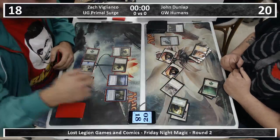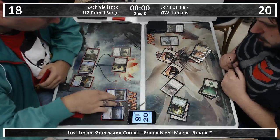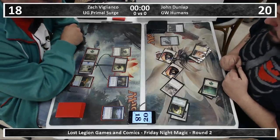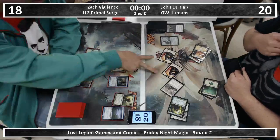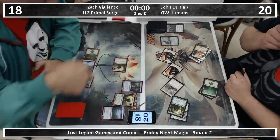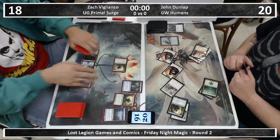Don't block anything, just take it. He's tapped out so there's no tricks. We missed the Audric that came down — Audric doesn't trigger unless he attacks, right? It's he and three other creatures. At that point John can basically win the game because he can assign whatever blockers he wants, which I'm assuming is going to be no one blocking. So I'm going to take some damage here.